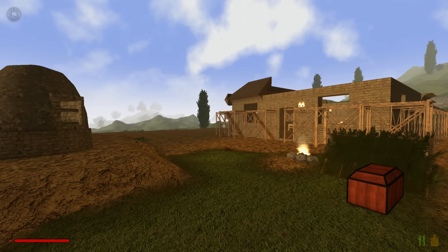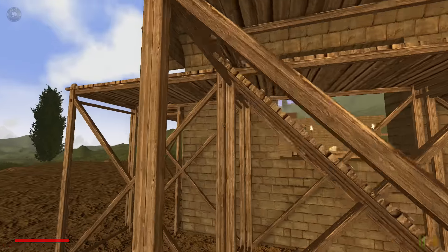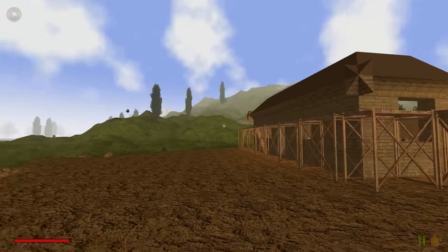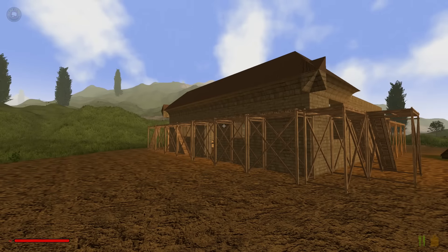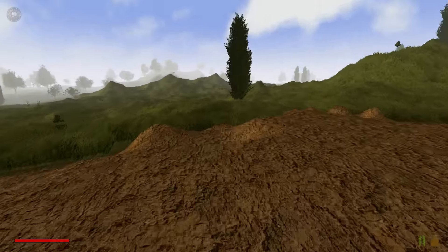Thank you so much for joining me, this is Game Edge. We're back in Rising World. As you can see, I started messing around with the roof — I wanted to make a design — but I also came up with another idea. Before I finish the roof, I want to mess around and figure out how things are working elsewhere. I just want to build something else now, and I'm trying to mess around with the flooring.